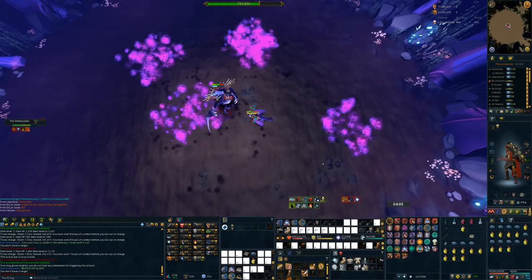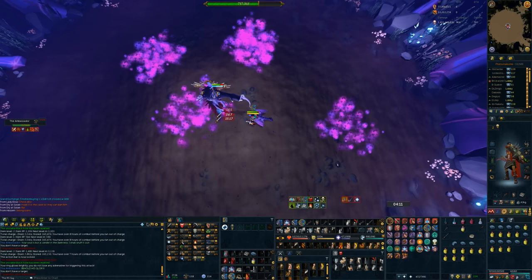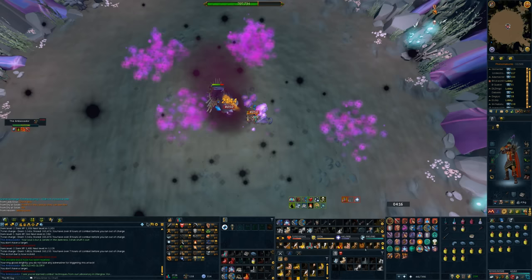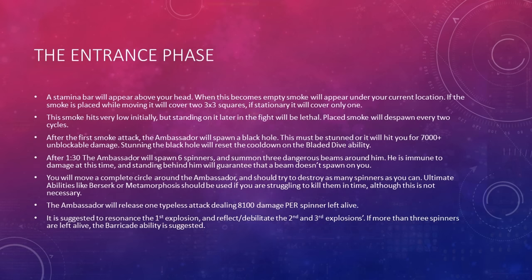As soon as I get hit by the first attack — whether melee, ranged, or magic — I'm going to use the Resonance ability to completely block the first shockwave. For the second one, I elect to use Reflect and eat up, which will hit me a little over 4,000 damage, although this scales up if you're using a DPS aura. You're welcome to stack Reflect and Debilitate on top of each other if that's too much damage. If you can get the Ambassador to 550,000 life points, you're home free. Once you're more experienced, the general strategy is to get to 550,000 life points while only getting a single set of spinners — I'll be coming out with a video later explaining how to do that with all three combat styles.